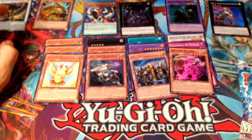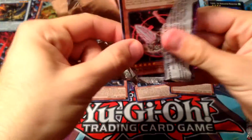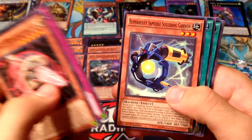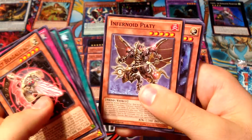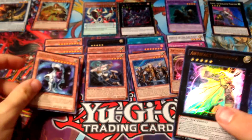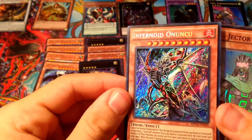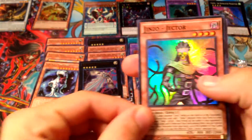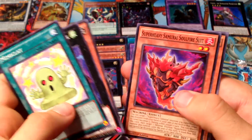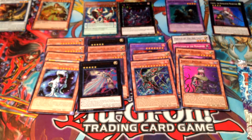First pack of the Odd-Eyes tin: another Artifact card, Wall of Disruption, Super Heavy Samurai Cannon, Wonder Balloons, Hexatellarknight, Infernoid Patry, Galaxy Tyranno, Artifact Durandal — I was going to make an Artifact deck back in the day but it wasn't that good. Another Infernoid coin, Infernoid Onuncu — those cards are really cool looking. Then we got Jinzo Returner, Mini-Guts, Number 42, Super Heavy Samurai Armor, Super Heavy Samurai Soul Spirits, Galaxy Mirror Sage, and Jinn, Demolisher of Illusions.